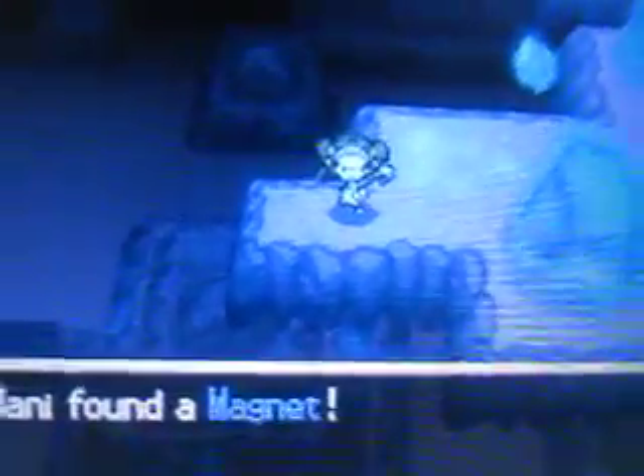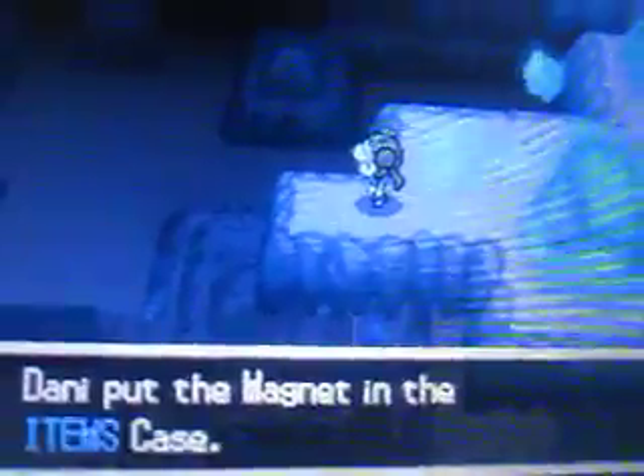Up here you can pick up a Magnet, which powers up Electric type moves if you have any Electric type Pokemon. Let's go downstairs. This room right here is actually the room where Tynamo is more easier to find. On the top floor Tynamo is really hard to find.